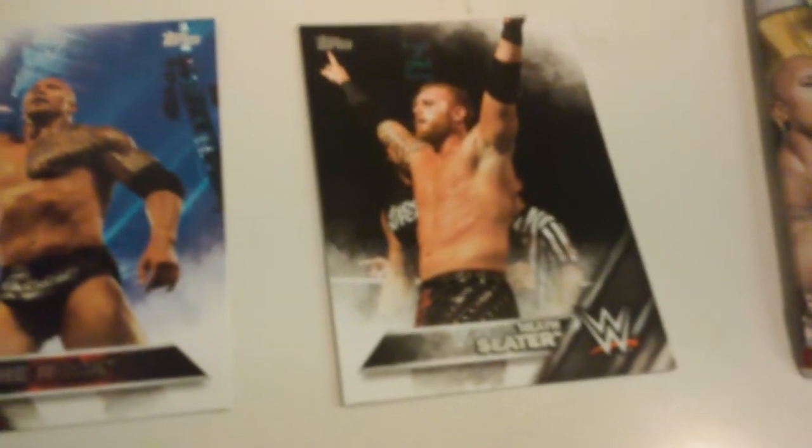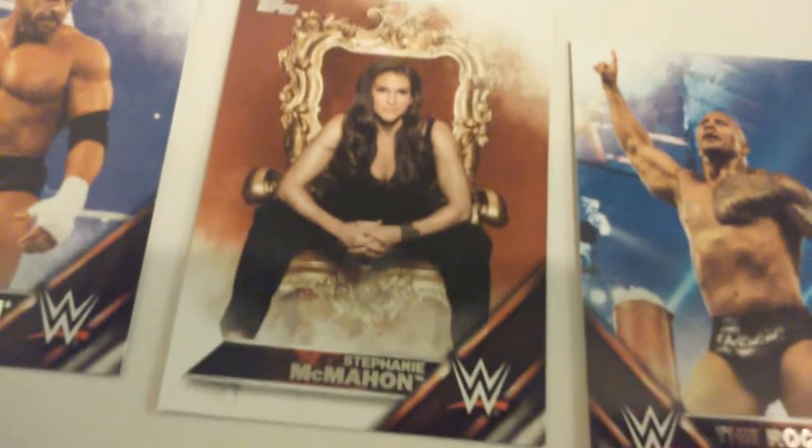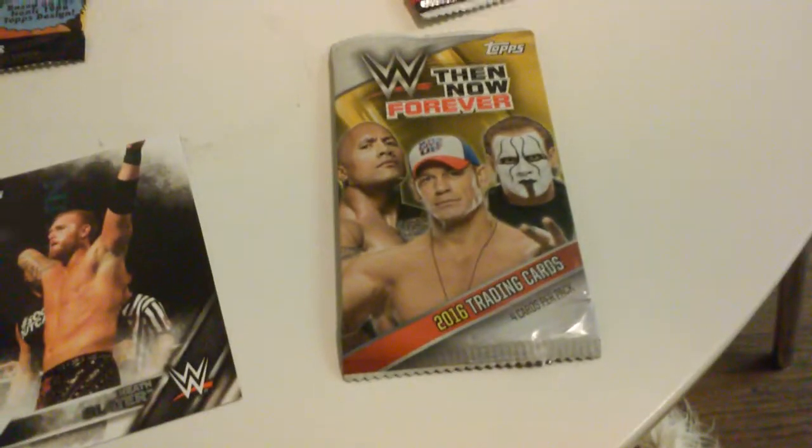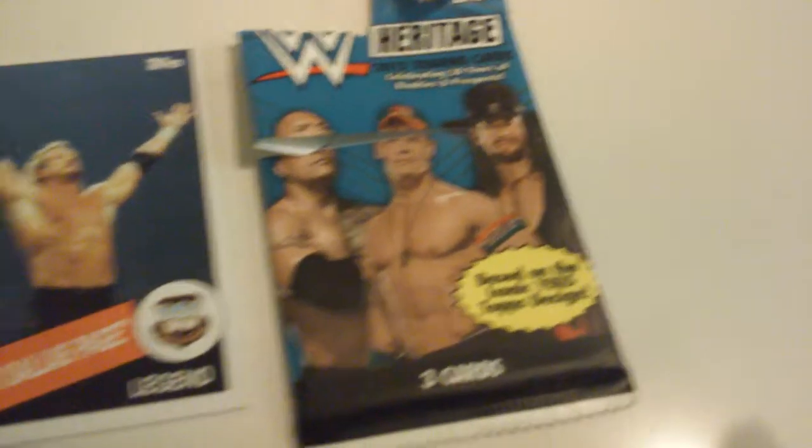From the Then Now Forever pack, got a Heath Slater, The Rock — really cool — a Stephanie McMahon card, and then a Triple H. Out of the Heritage 2015 pack, there's only three cards in there: Diamond Dallas Page, The Undertaker, Rowdy Roddy Piper. These are all like one-dollar cards, so that's pretty cool to pull from a dollar pack.